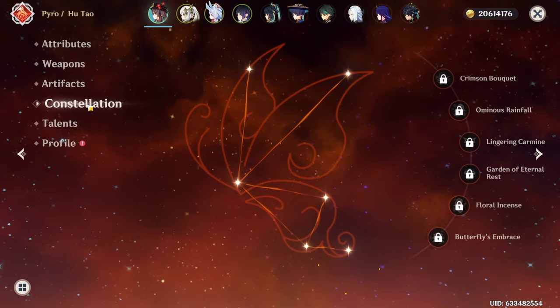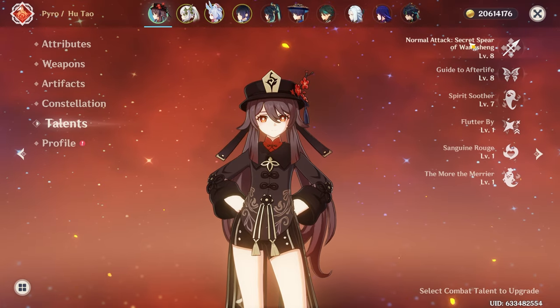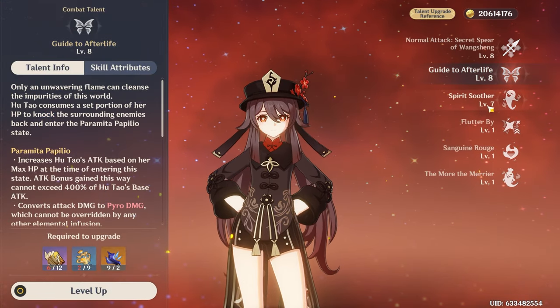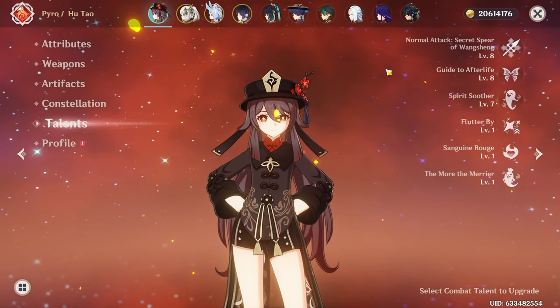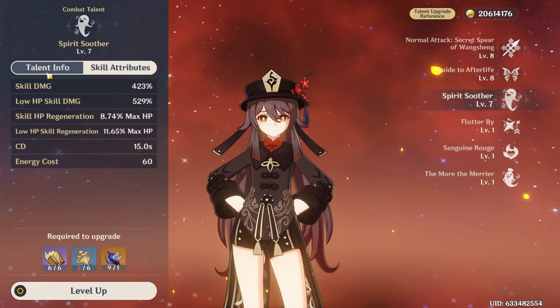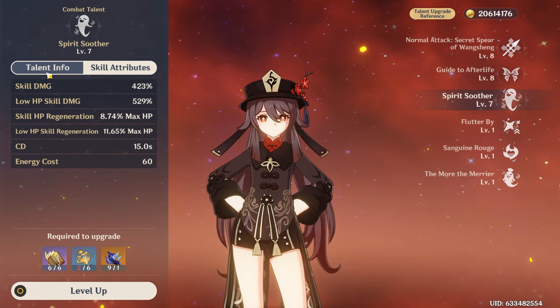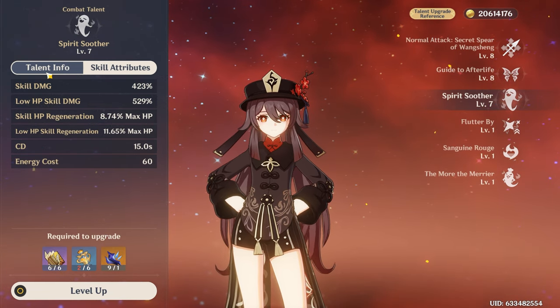Her constellations are going to be none — C0. For her talents, they are going to be 8, 8, and 7. Talents don't really matter here that much, besides really her burst, because her burst can heal her up a little bit and also does AoE Pyro, so it may be able to help hit a couple of extra virgins, but besides that, these don't really matter.